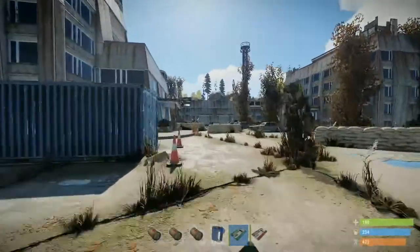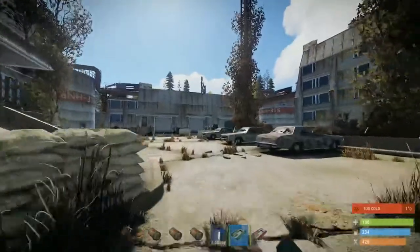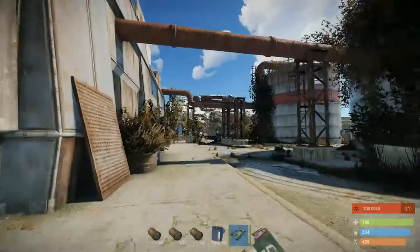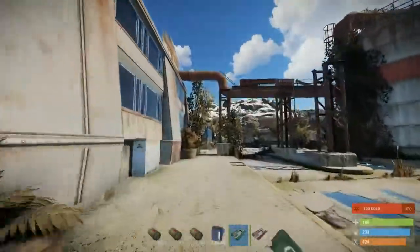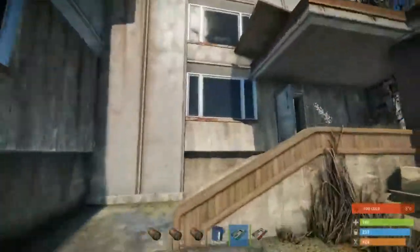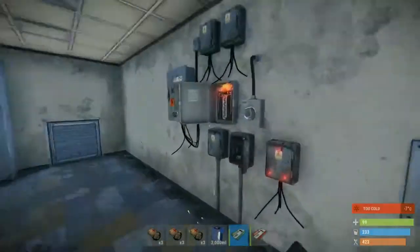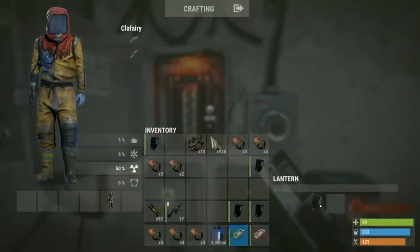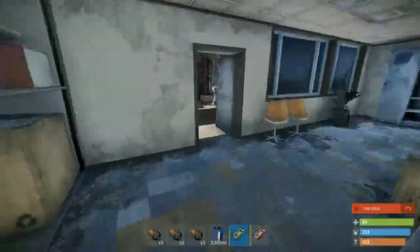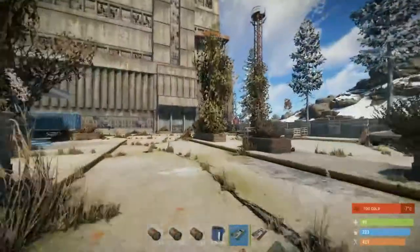We're going to run to the second building, which is at the opposite corner. We'll run around here and take a left. Again, make sure it's off, put a circuit in, and switch it on. Take another left and hope that we got it in one — which has worked.